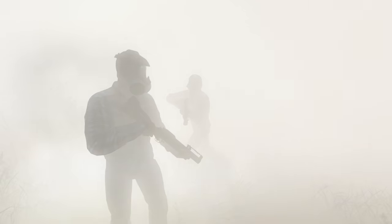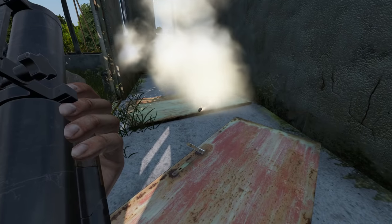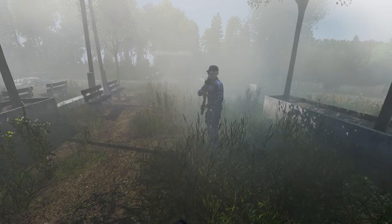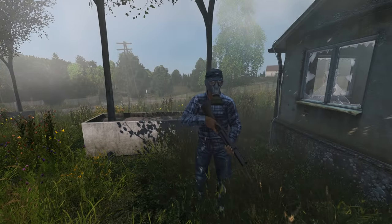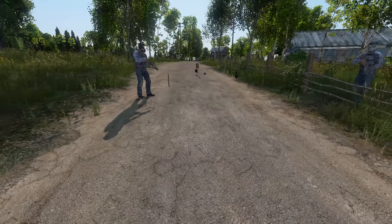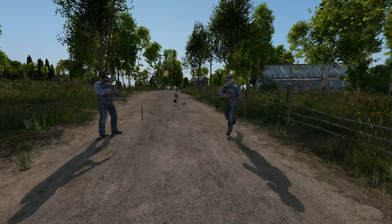Like a proper full-on SWAT tactical breach. It'll hit the roof, but then it will fall and roll around on the floor. I was actually testing it on the police station — I was shooting through the windows, smoking off the whole second floor. When I went in, the whole first floor also had smokes on it, because they had rolled down the stairs, all the way down the spiral stair. When you breach a building with an SMG with the laser sight attachment recently made by Not-A-Banana.